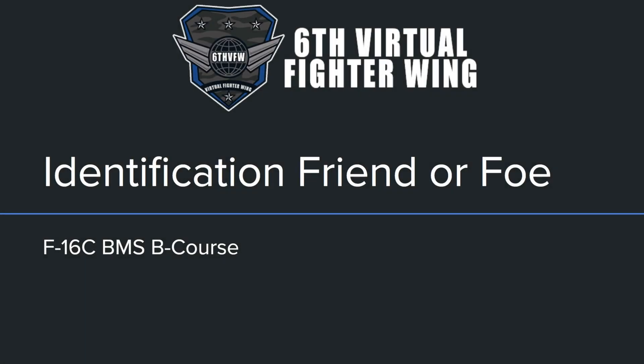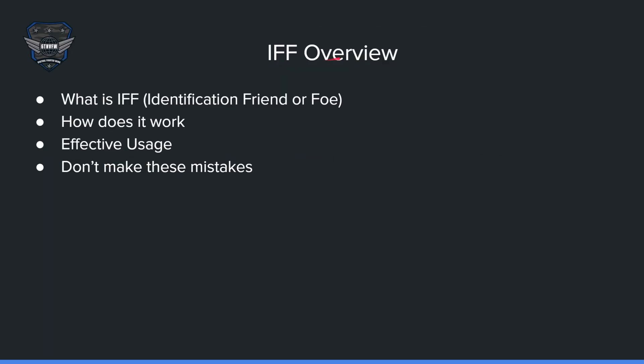IFF, or Identification Friend or Foe — it's very nice to use, but you can get very confused if you use it wrong. I'm going to talk about the overview: what is IFF, how does it work, effective usage, and common mistakes to avoid. After that we'll go into 3D and I'll show you some more things in the cockpit.